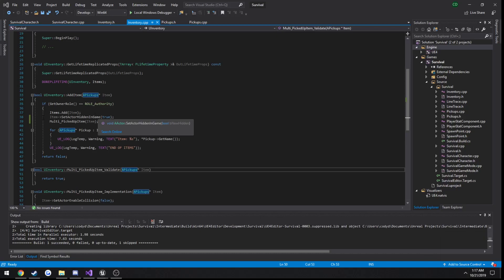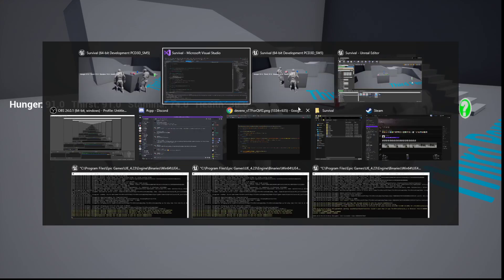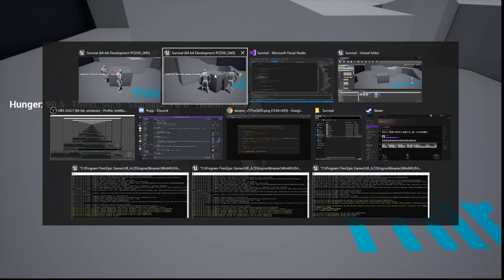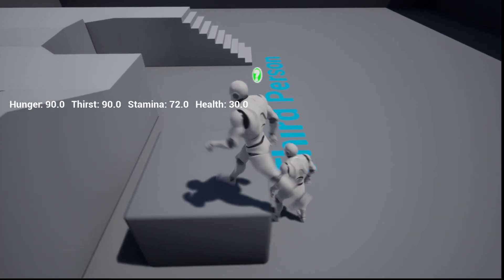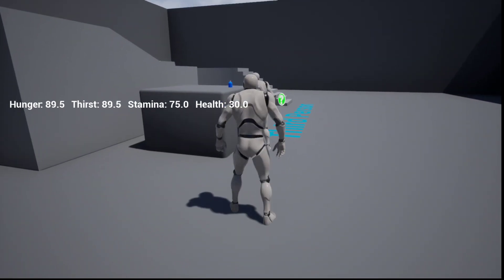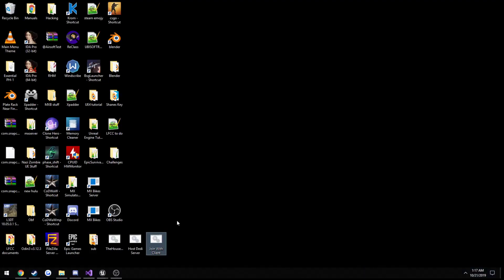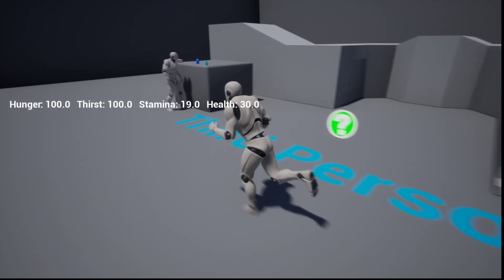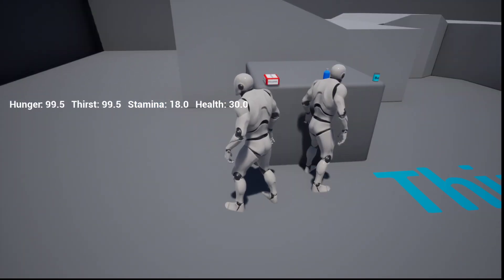In this video, we're going to be going over a fix that we didn't think about in the previous video. So we have our client 1 and client 2. Let's say client 2 grabs that medkit — as you can see, it has gone for client 1, there's no collision or anything like that. Now I'm going to close client 1 and pretend this is client 3 joining the server late, or joining in progress. As you can see, client 3 comes up and the medkit's still there.